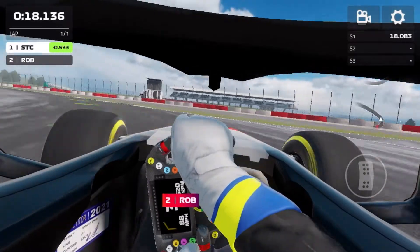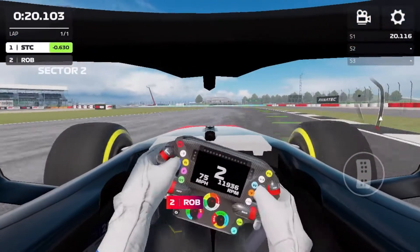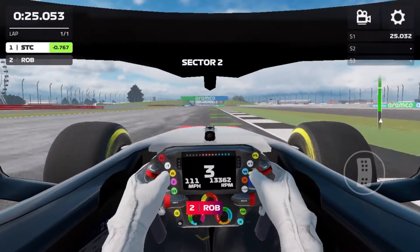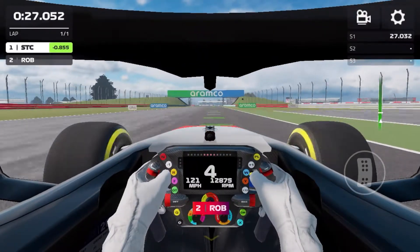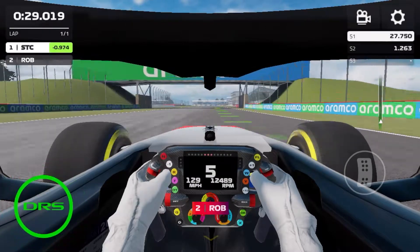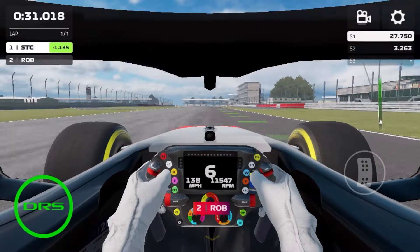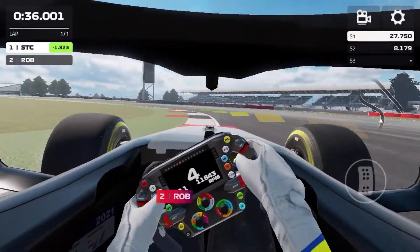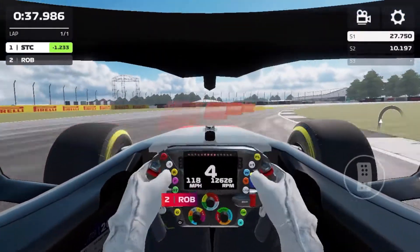Then same thing — brakes, cornering. And we go wide, but that doesn't seem to affect us too much. We are still well ahead. Cutting the corner slightly, almost getting a corner cut warning, but we're fine. Get the DRS open, and now we are rocking towards Brooklands and Luffield. Getting deep on the brakes, cutting back in, getting on the power early.